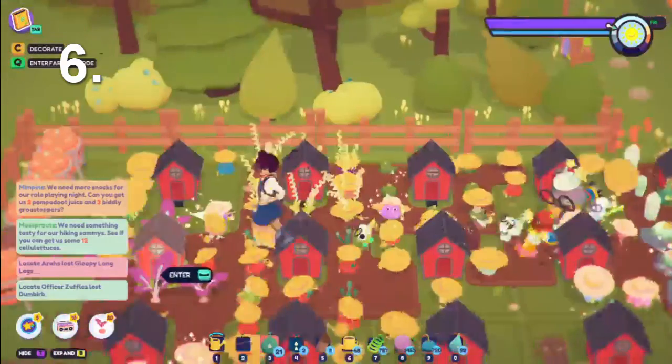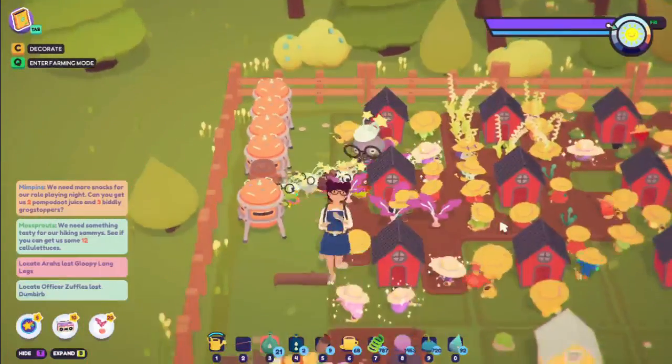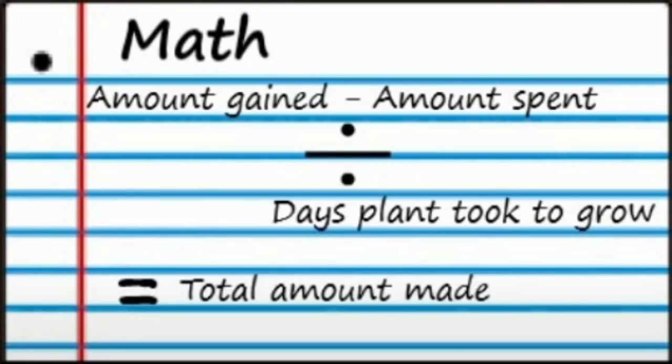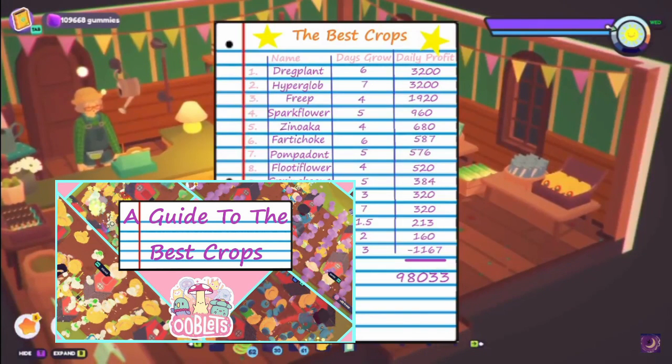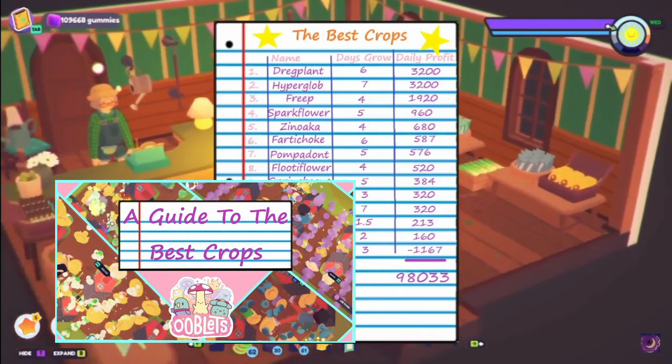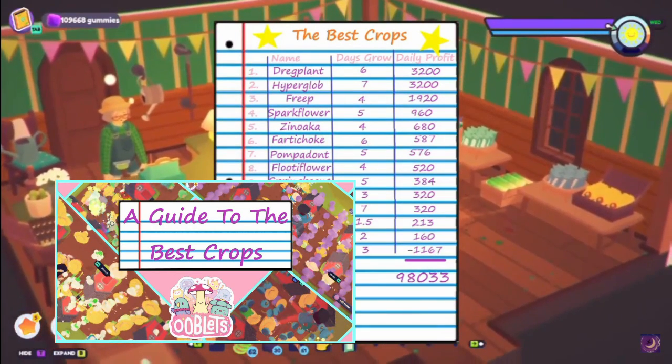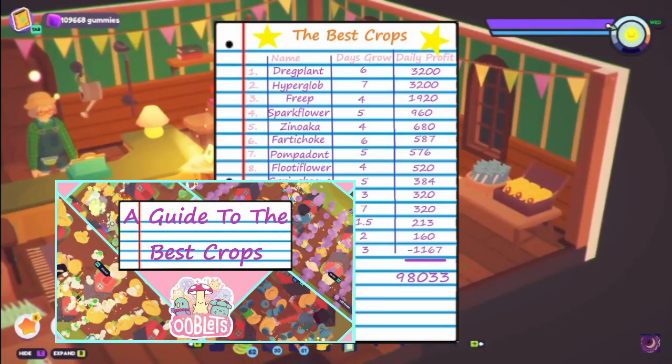Tip 6: Trying to make a lot of money fast? Growing and selling crops is a great way, but how do you know which one is worth the most? It's a simple equation: just subtract the number of gummies you made from the plant by how much you spent on the seeds, and then divide that number by the days it takes to grow. Or you could just watch the video I made in which I did all that work for you. Some of the newer plants are not on that list, but it shows that other areas' plants tend to be worth more, and that growing cloth plants in hope of making a profit is a bad idea.